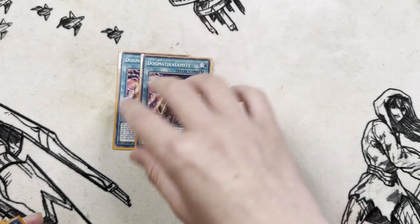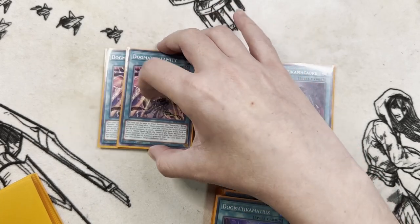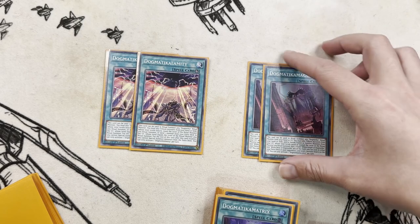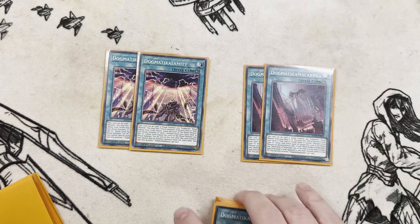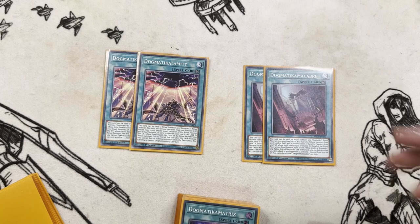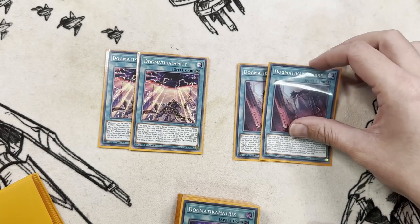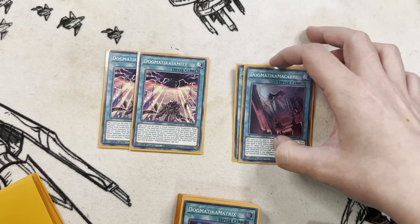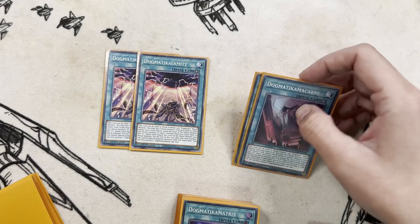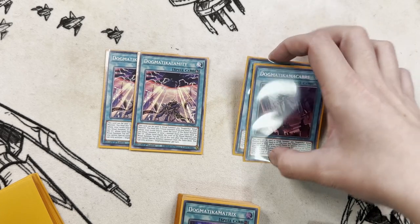Then we've got two Dogmatica Calamity and two Dogmatica Macabre. Dogmatica Calamity sends from your extra deck in order to ritual summon. Dogmatica Macabre can banish from graveyard Fusions and Synchros specifically in order to ritual summon. It also has a benefit — if you complete the ritual summon and you control both White Knight and White Relic, you get to send an additional card from your opponent's extra deck to the graveyard. Another super solid piece of interaction before your opponent's even gotten to play. It can be a little complicated to get all three ritual monsters on the board at the same time, so that second effect probably won't come up super often since Zoa is the card you'll be going for more often than not, but the option is there.